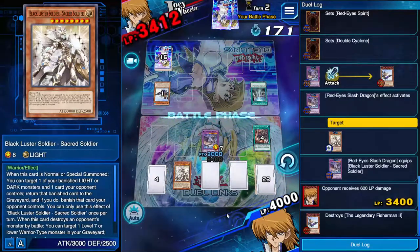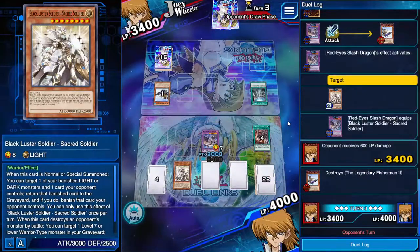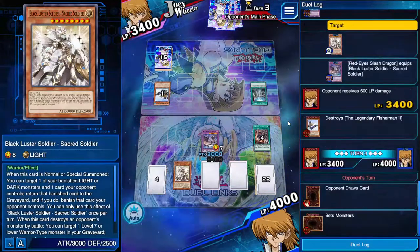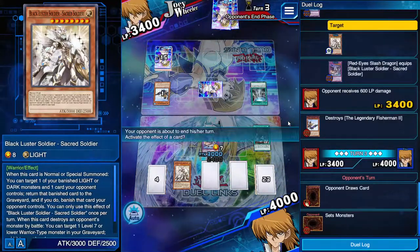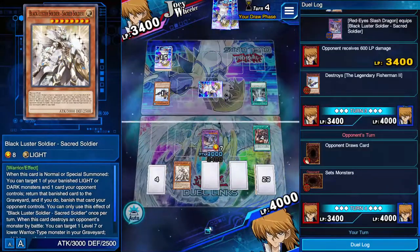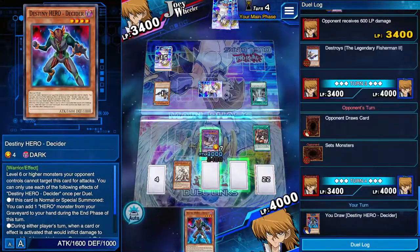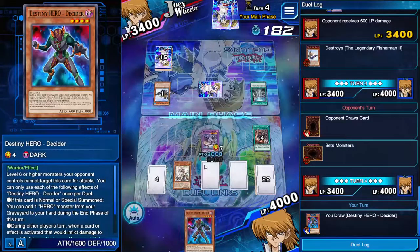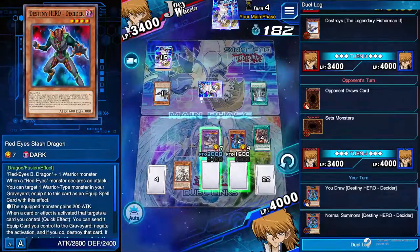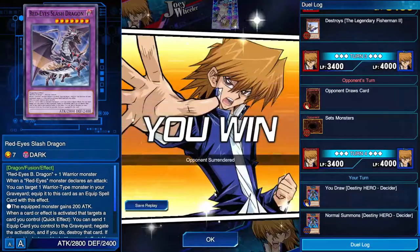BLS is such a good card, especially in a deck like this. I look back at meta championship series five - that was when red eyes slash dragon was relevant because red eyes zombie was still a deck, so people were using red eyes slash dragon to counter red eyes zombie. Since if their red eyes zombie attacked slash, it could still equip because it only says if a red eyes monster attacks. Now we definitely win - I top deck the monster, summon the decider here, attack, and he scoops it up.